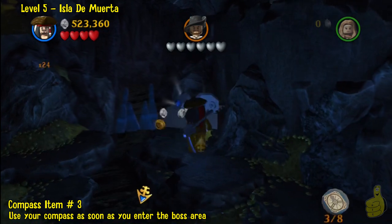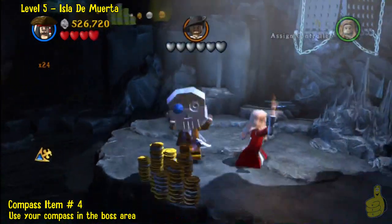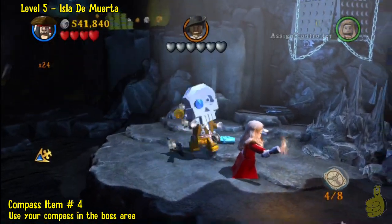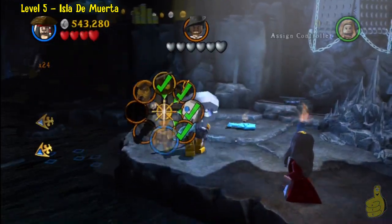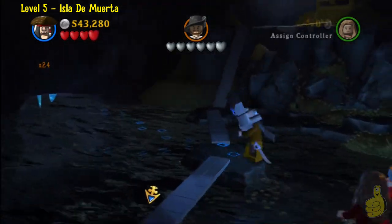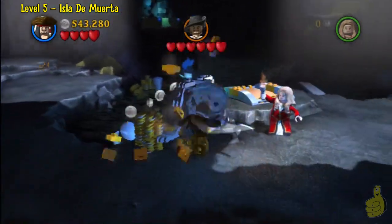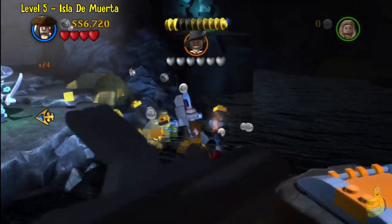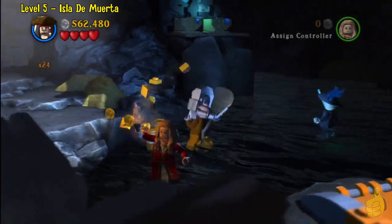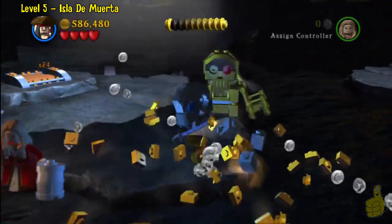Once you get into the fight area with Barbossa, use your compass right off the bat on the right-hand side and you will find a big box full of masks — I recommend you don't put one on because it's a little obnoxious. Then head over to the far right side, use the compass, and you'll pull up a fish. That one's actually taking us to a spot we haven't unlocked yet, so we'll come back to that. Essentially you gotta take Barbossa — he's invincible in the light and you can hurt him in the dark, so try to get him in the darkness and smack him around a bit and it'll knock a heart or two off.